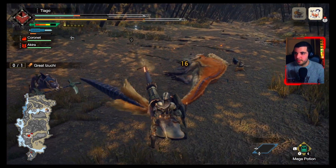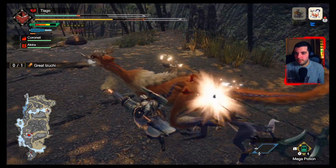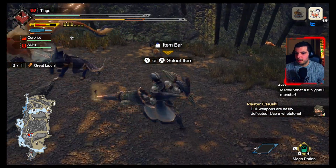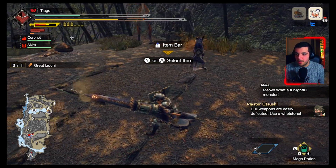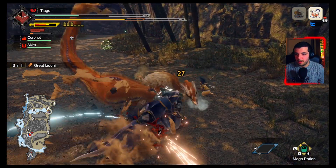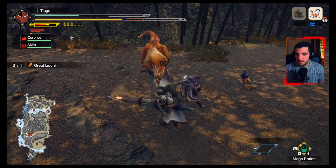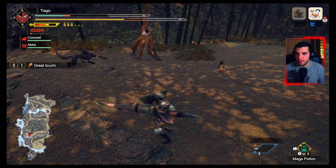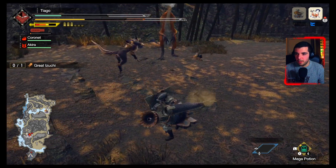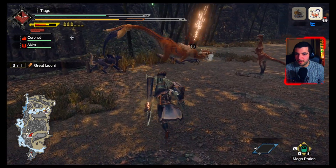Let's try to finish him off — Wyvern Fire still not ready. I need to reload. I was hoping to block that but I completely missed. Let's protect ourselves and try to do a bit more damage. I took the shield out at the worst time — I'm in trouble. I shouldn't be greedy, so I'll back up a little to gain distance and heal. This is definitely not the best demonstration of the Gunlance, so do forgive me for that.